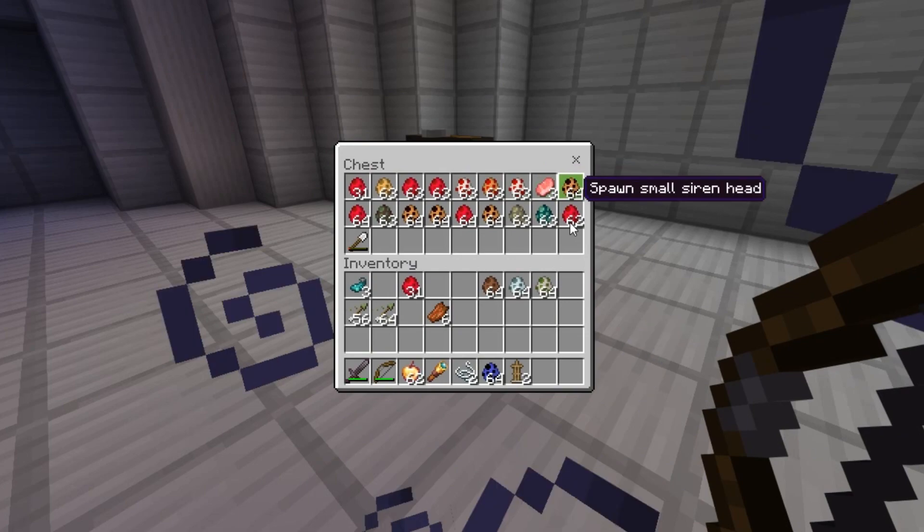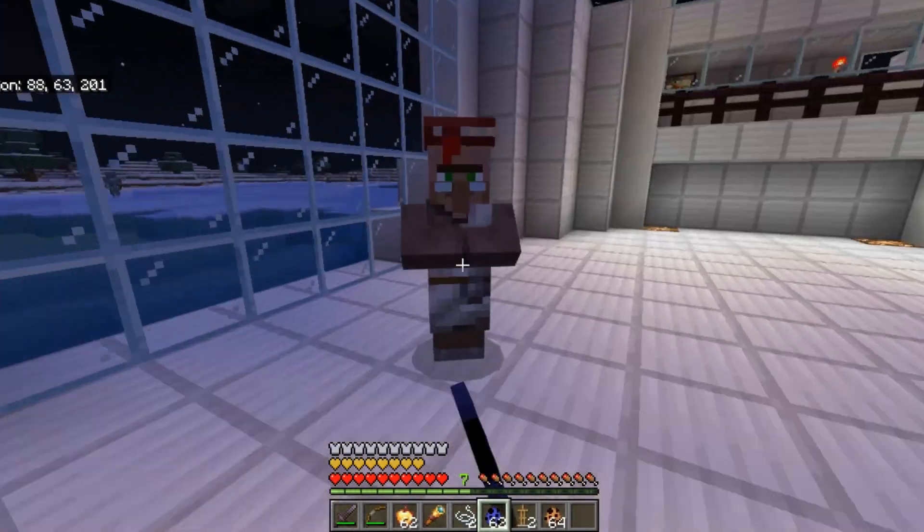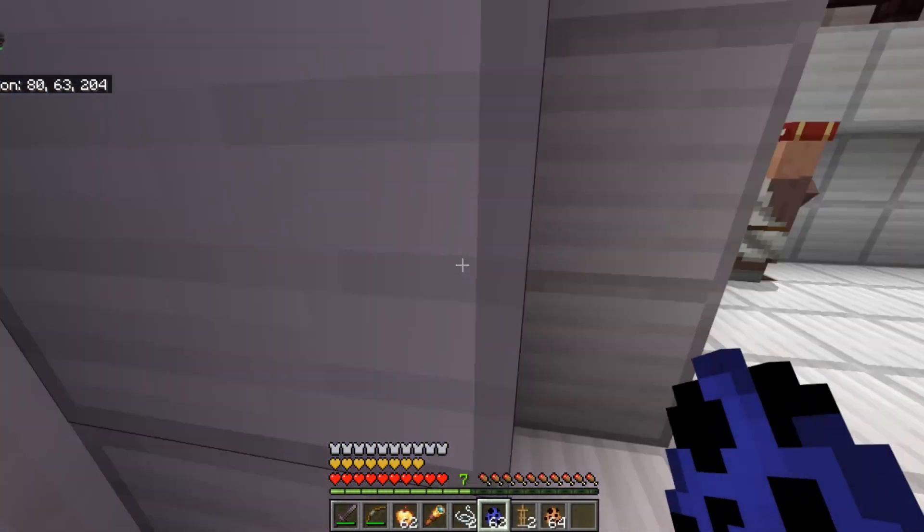We have this blue one — what's this blue one? Oh, it's just a regular villager, a friend villager.